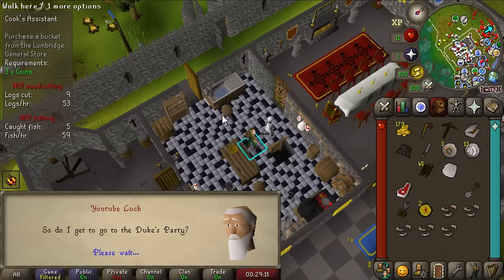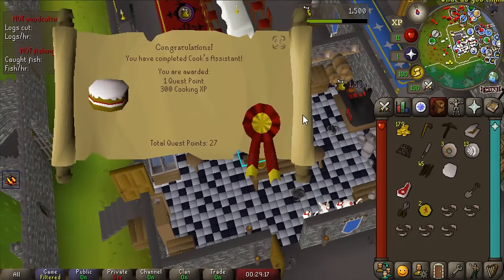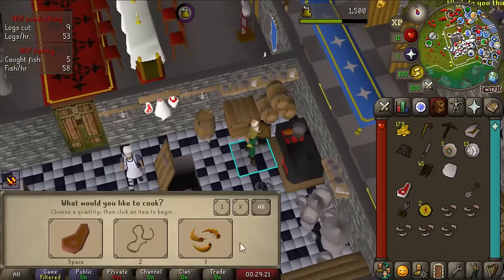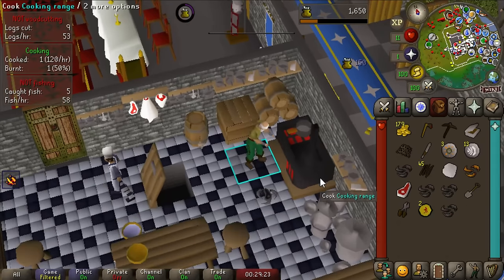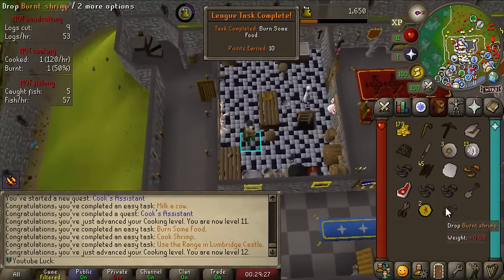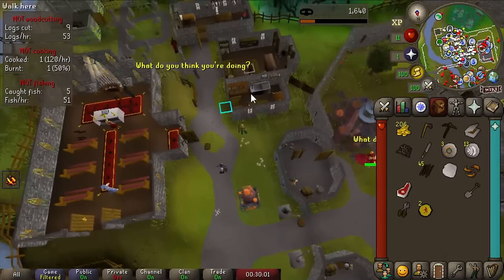We're gonna finish the toughest quest in the game - Cook's Assistant - get us 1500 Cooking XP up to level 11 Cooking. If we don't burn any of these shrimp... we burned four out of five. That's gotta be unlucky or something.